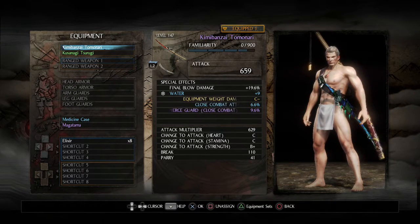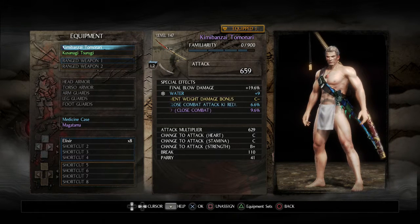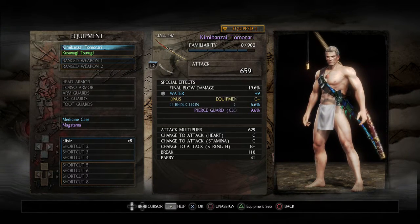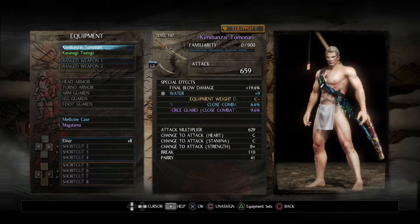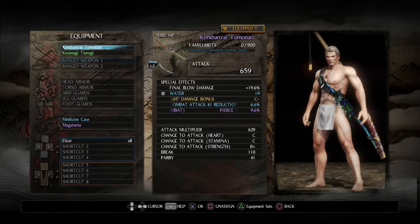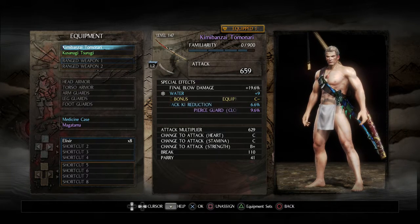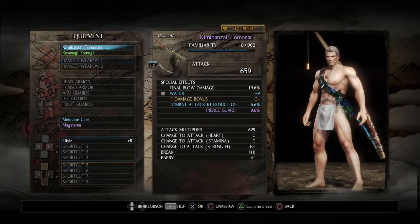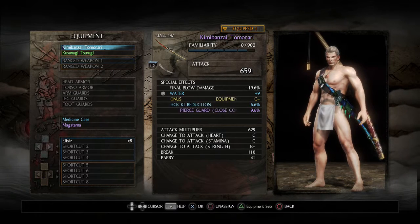I actually tested it out on a new character, because in addition to adding it to the game in general, it's now one of the starting weapons you can choose when starting a new character. I just started up a new guy and played around with it - it was a lot of fun. I'm excited to use it, and I didn't even try out any of the skills, so I'm really looking forward to getting used to the Odachi as I go through the DLC.